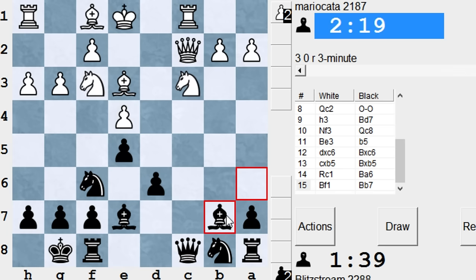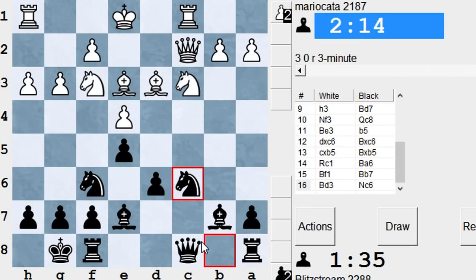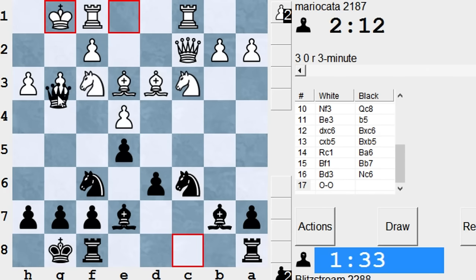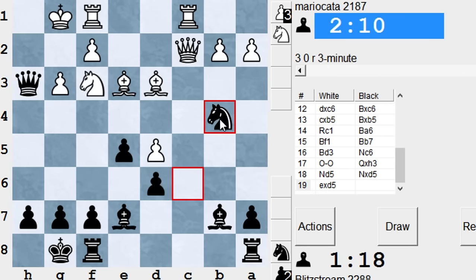Can we go bishop B7 now? Kind of dancing with the bishop, but the bishop is doing good on this diagonal as well. Knight to C6. And maybe knight B4 is coming. Oh god, this is a free pawn - I was aiming for this one for a really long time. So we are doing good here, but it's not quite finished. I can take knight B4, let's go knight to B4.